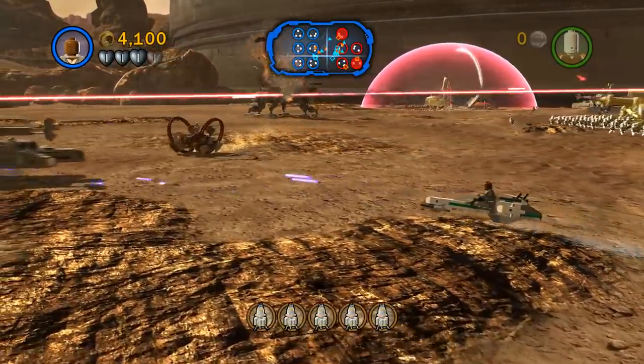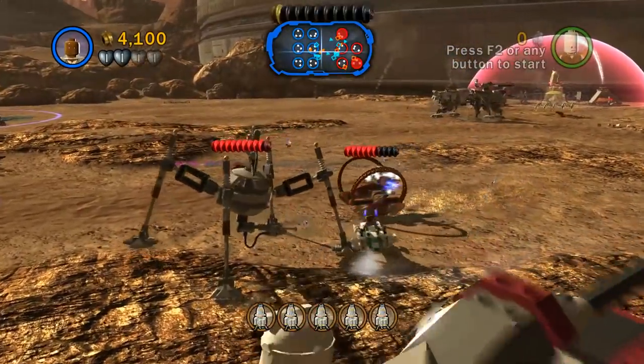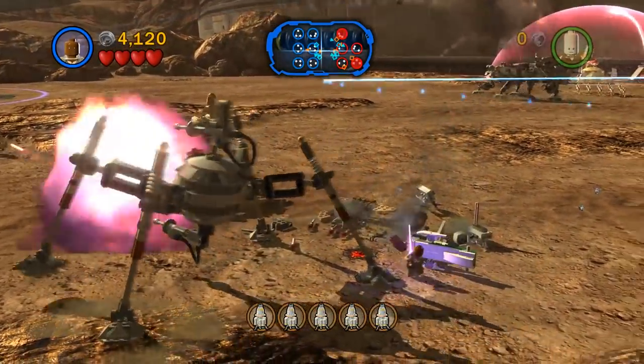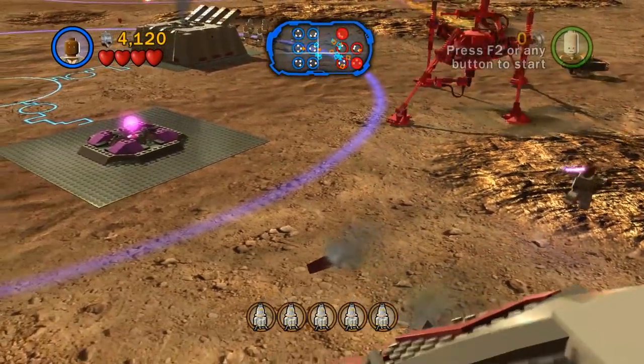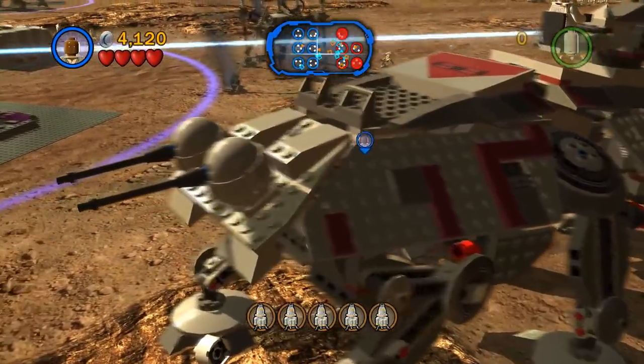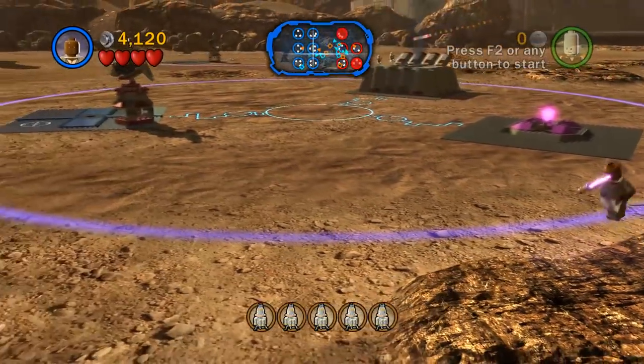Let's go back and find more of the purple torpedoes. Let's do that - also take out one of these wheel mobiles if I can. It has a lot of health - a whole bunch of health. There goes my craft. Not good. So we'll run back this way and try to get a new vehicle if I can.